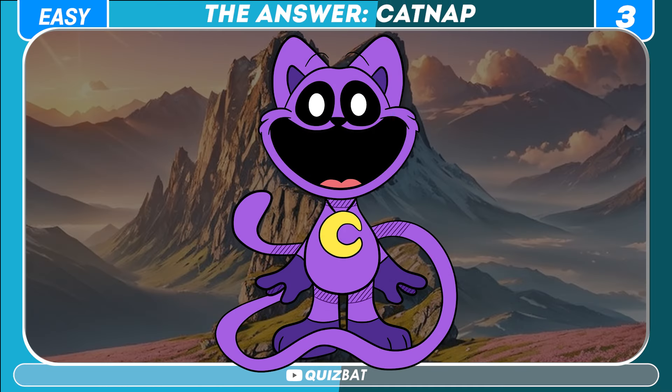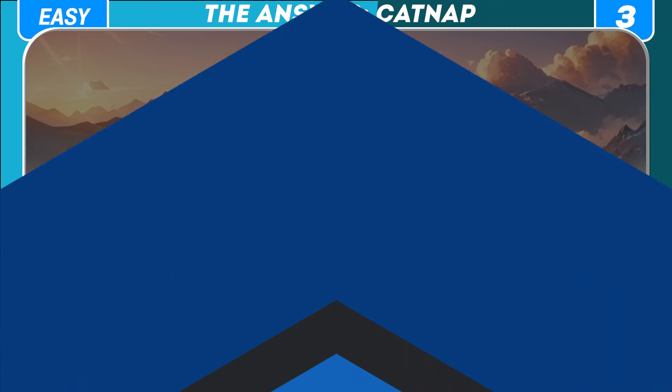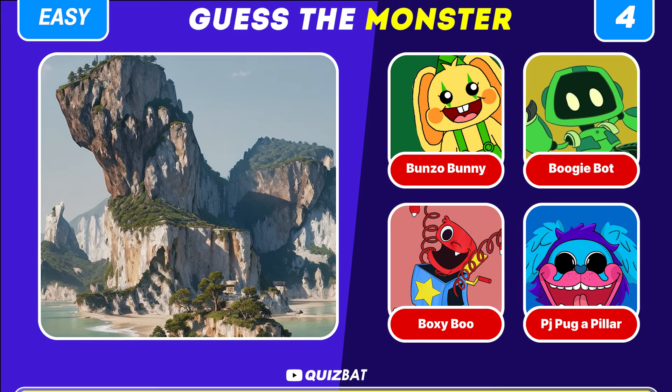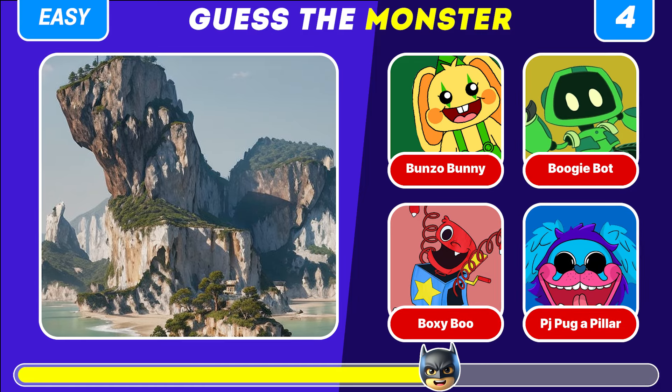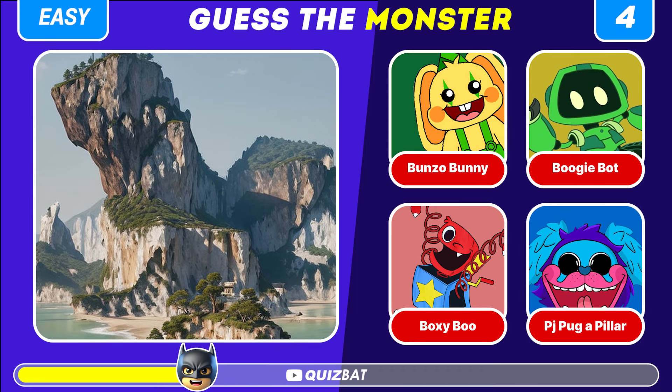A monster is hiding in this picture with mountains. Can you guess who? The correct answer is Catnap, otherwise known as Experiment 1188.